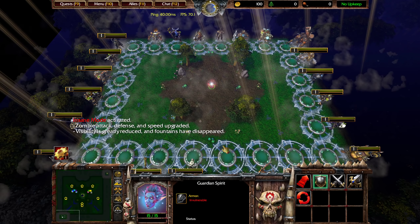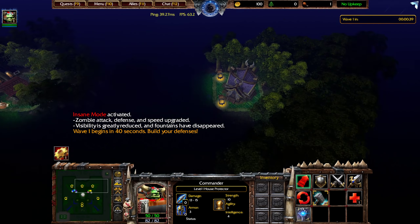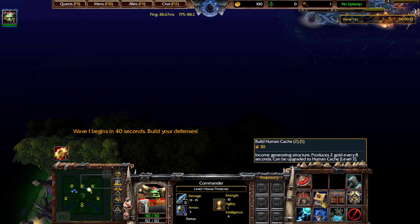Hello everyone. In this video I'm going to be playing Protect the House version 6.8 on Insane Difficulty. At the start of the game, I recommend selecting the commander hero, and then immediately heading to the top right of the map so that you can create some human caches.